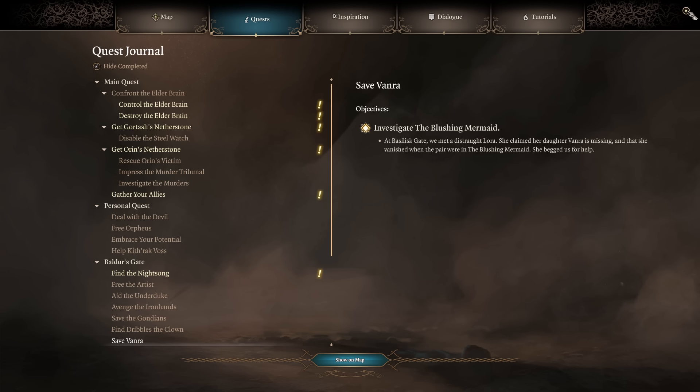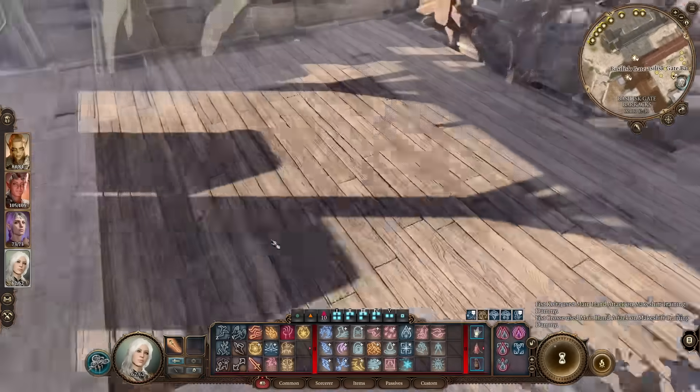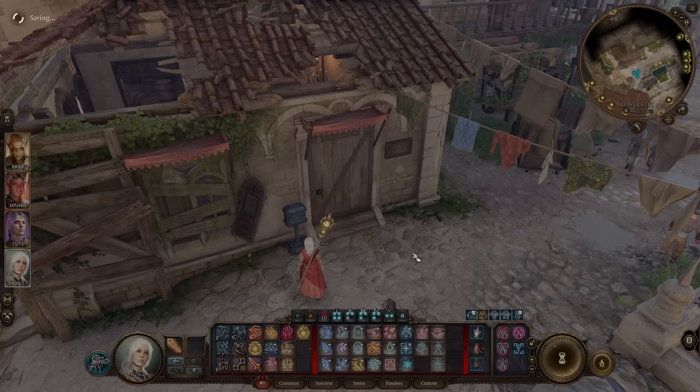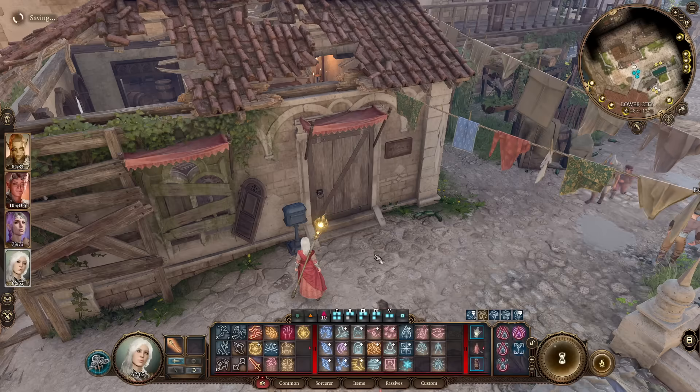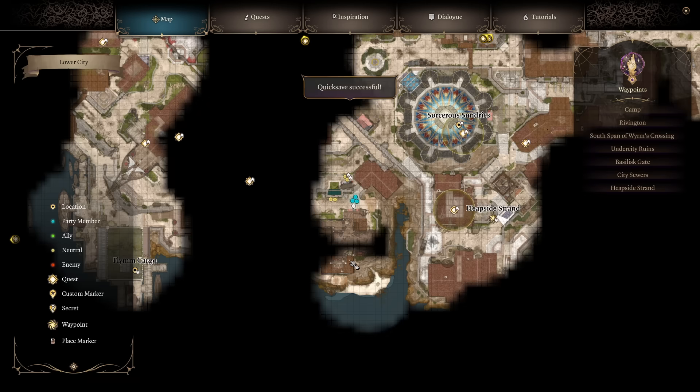Being the noble adventurers we are, we agree to help her out. This takes us to where we need to go next — or at least near-ish — because the child was taken from the Blushing Mermaid, a bar towards the other end of the city. But before we go straight there, you want to head to Old Garlow's Place.